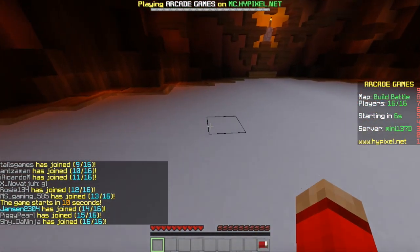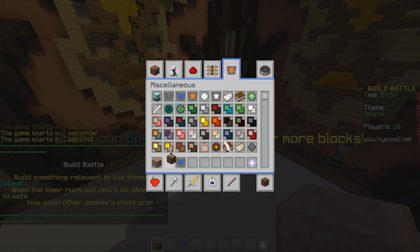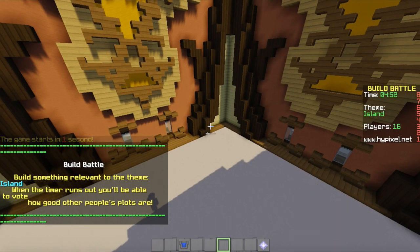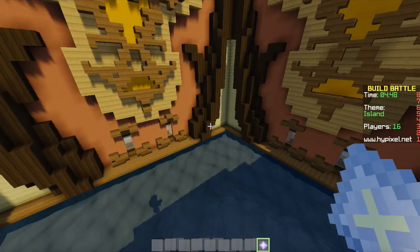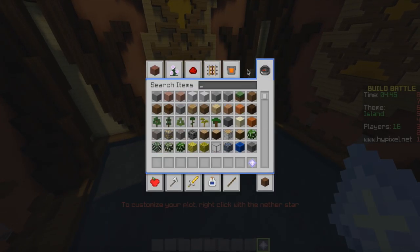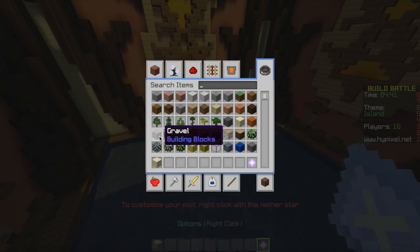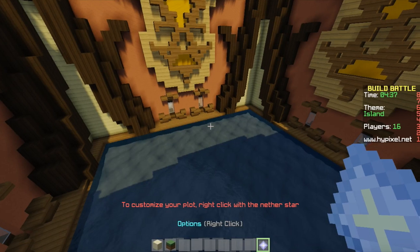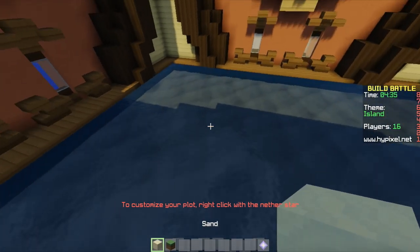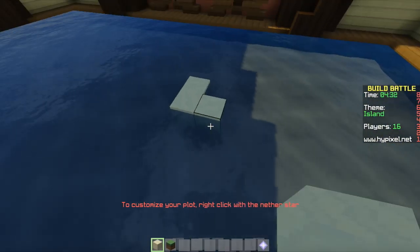Let's get water — let's put the water for the ground. Oh, that looks nice! Okay, now we're going to need sand and grass, using a texture like this.